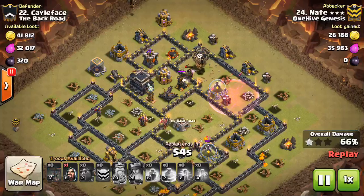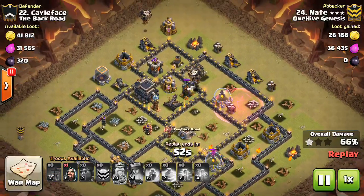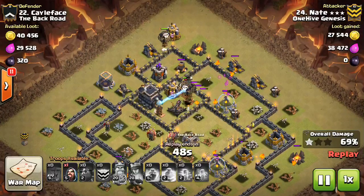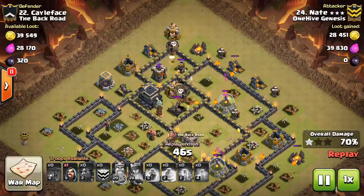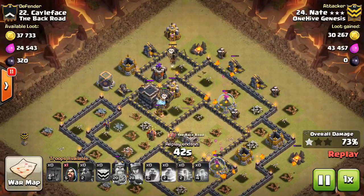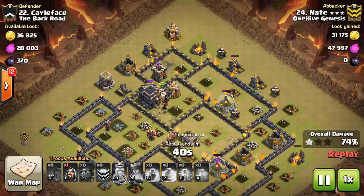That's why you want to get it down early and let them get the effect of the Haste spell as soon as possible. He does a good job propelling his Balloons along and finishes it off. No air defenses left up, no Wizard Towers left up — which can be a threat when the Balloons are all clumped up.